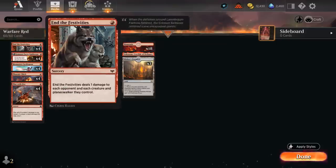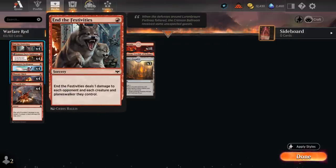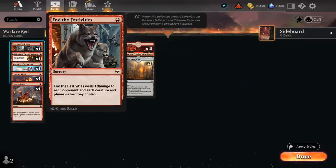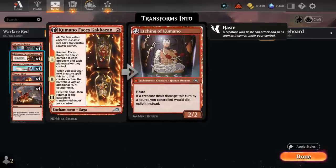We also have the full set of End of Festivities, which might seem like a weird inclusion, but it scales nicely with Warfare — we can now deal two damage to all the opponent's creatures and to their face. It's also a metagame call right now, as the white soldier archetype is pretty popular especially in Best of One, and End of Festivities is a great way to sweep away a whole bunch of one-toughness creatures and keep attacking. Then Kumano, another staple in red aggro decks, also an enchantment to trigger Prowess.